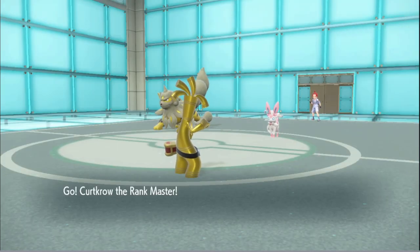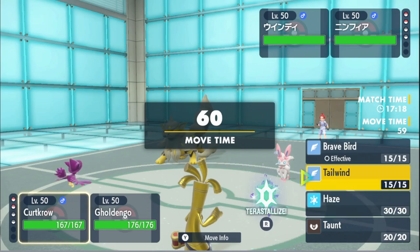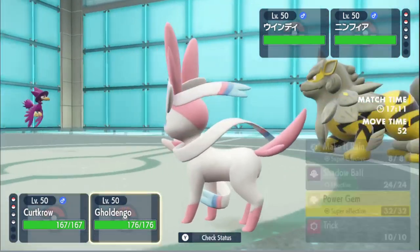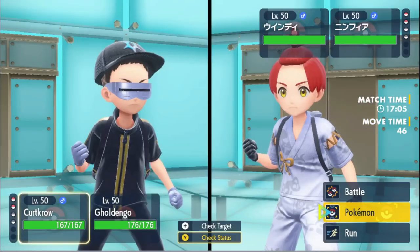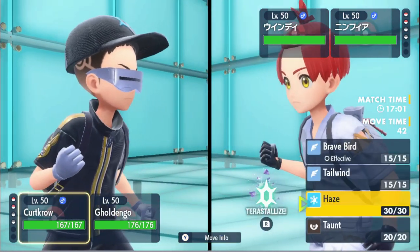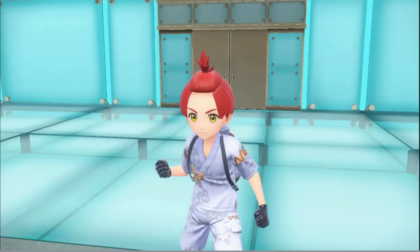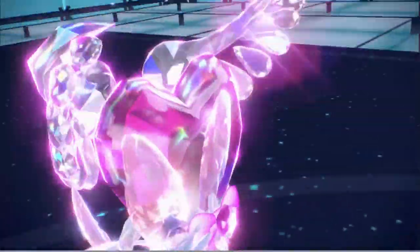It's Scarfed — wait, no, it's Tailwind, right? I completely forgot about Tailwind, god damn it. Why did I forget about that? We're fine though, it's not a big deal. I went for the Meteor Beam twice. I could have just Spiky Shielded and set up Tailwind, but I wanted to go for the Meteor Beam. The correct play was to just Sludge Bomb, then Spiky Shield and get Murkrow in — but that's okay.